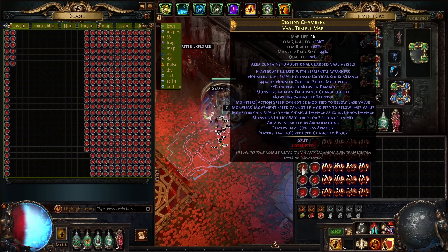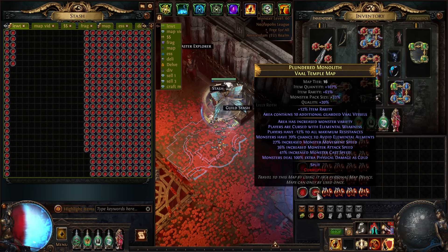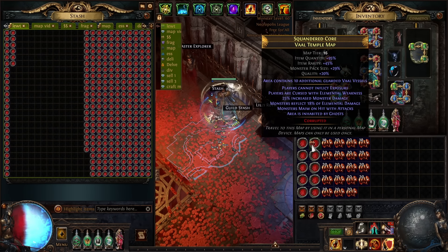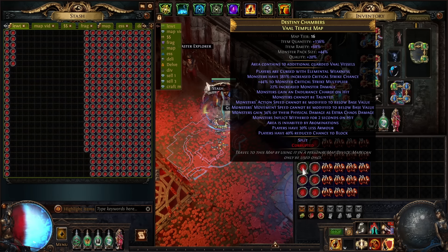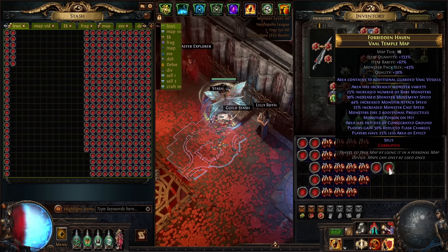This is slightly a gamble since you can also brick the map, but if you hit eight mods, this map can go upwards of 45% pack size. These high pack size maps will give you loads of Chaos drops with the farming strategy from my last video — link will be in the description.